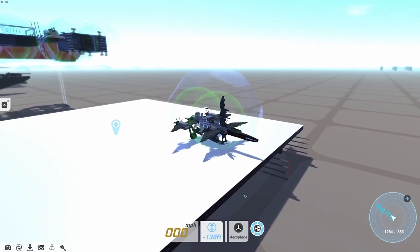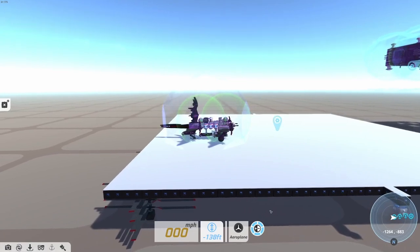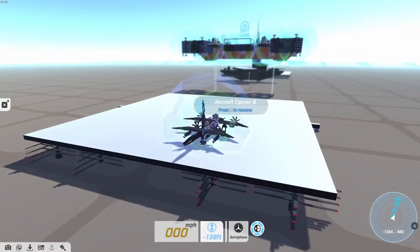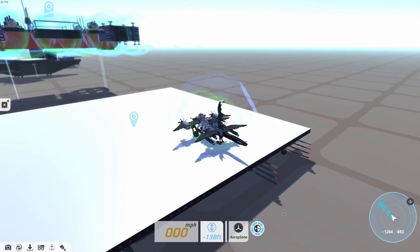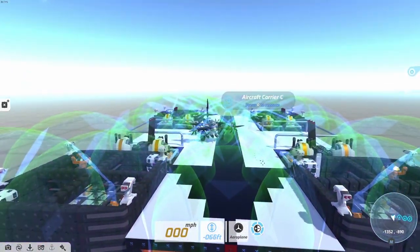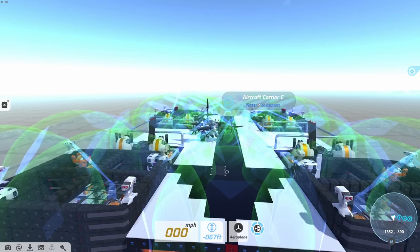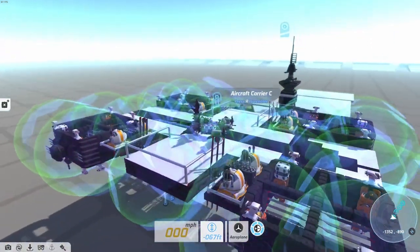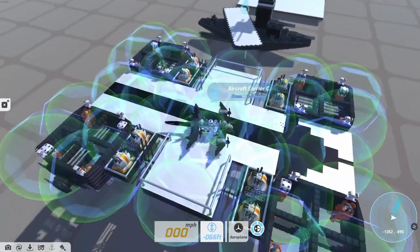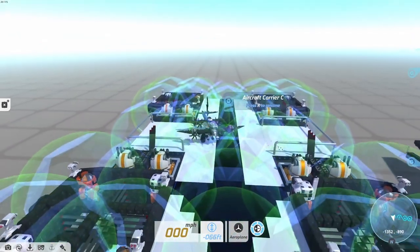This is Aircraft Carrier B. When I was looking through all my saved techs going for the aircraft carriers — or flight decks as these are — this is one of my attempts to make another flying carrier, but it never really happened. This tech is much different. This is called Aircraft Carrier C. This entire idea was based off of a tech I found on the Steam Workshop — I believe it was like a heli-carrier or something. But it gave me a great idea to build a carrier based like this, where it had these propellers. It just looks really cool in my opinion.